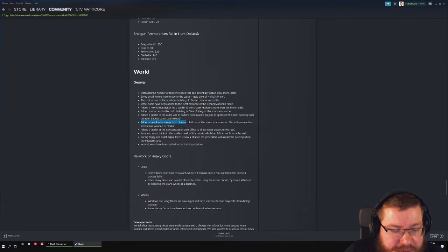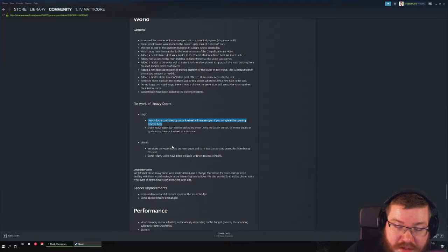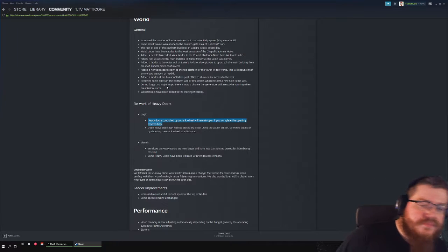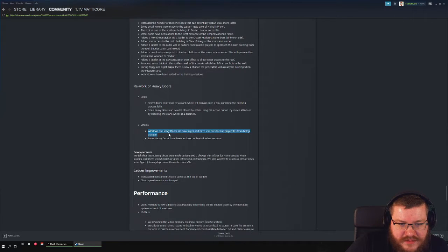Heavy doors are now controlled with the rack wheel and remain open — that's amazing, finally! You can open heavy doors and they stay open until you close them. They remain open only if you complete the opening process fully; if you tap the close button they'll shut automatically like a panic door. Open doors can be closed with the action button. Visually, heavy doors are now larger and have fewer bars to stop projectiles — previously the indicator was white and your dynamite would blow up in your face.